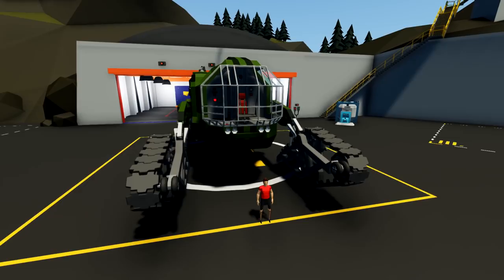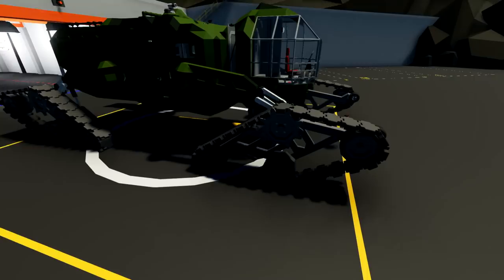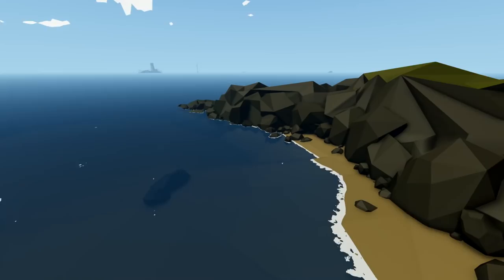Alrighty, hello guys! Welcome back to another Stormworks video! Today we are checking out this thing, which is called the Swamp Cat, and it's a really interesting vehicle because you might notice we are on a really tiny island with it, and there's not much around, to be totally honest with you.